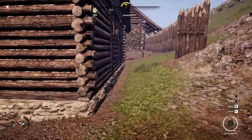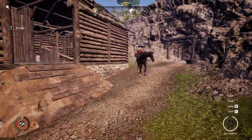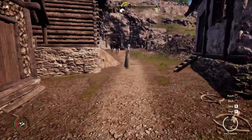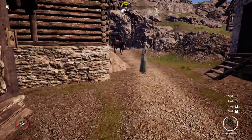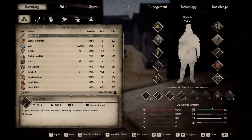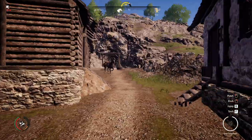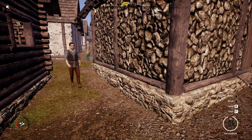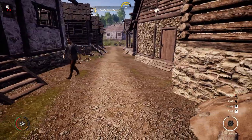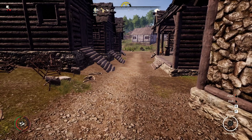Once you get your horse and summon it, you can transfer goods to it from up to 15 meters away. So if you want to craft a lot of tools, leave your horse nearby, go grab materials from storage, transfer them to your inventory, walk to where you want to work, and transfer back. That saves a lot of back-and-forth time. That covers most of the essential tips — the rest is pretty easy to figure out. Good luck in your game!